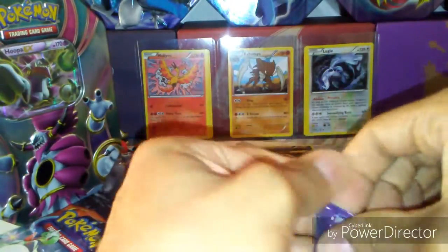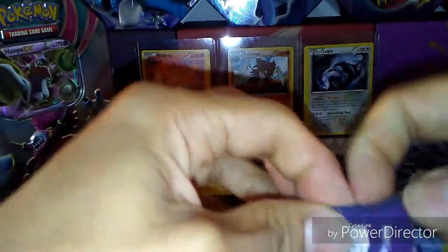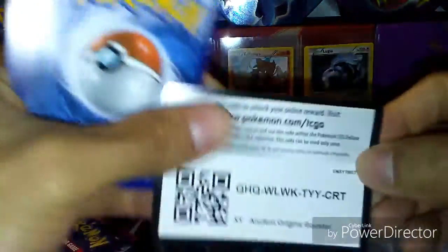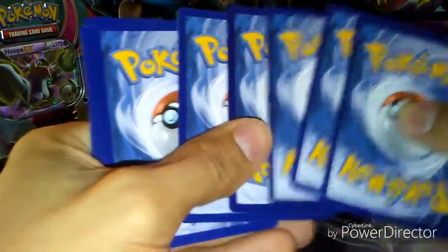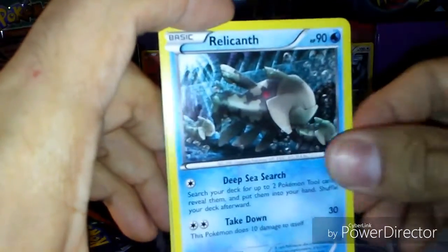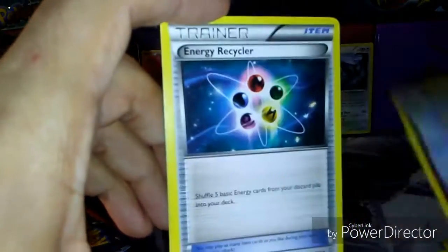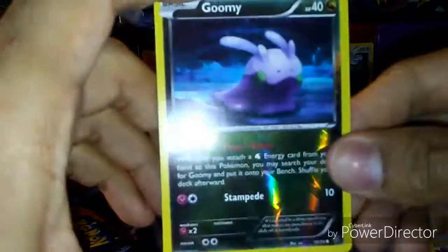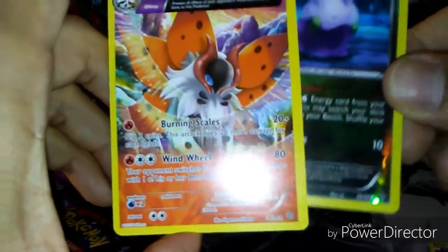Next Ancient Origins pack, so at least above average pulls. There are four packs here. Okay: Veldumb, Gold Rock, Relicanth, Cottonee, another Ancient Trade, Beltoi, Sabline, Trillium, Energy Recycler, Goomy, and a Volcarona Non-Holo. Ancient Trade.